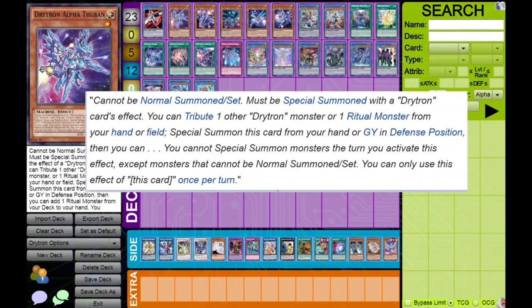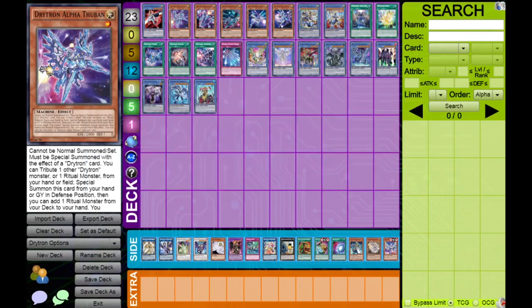There's also an extremely important restriction to understand when fighting this deck: you can't special summon monsters that turn except monsters that can't be normal summoned or set. This means if you special summon a monster it can't be normally summonable, so if you summon Fibrak you can't get Deathos or Pitkaspider because those are normal-summonable cards. However, you are free to special summon any Drytron, any ritual monster, and any Extra Deck monster, since none of those can be normal summoned.